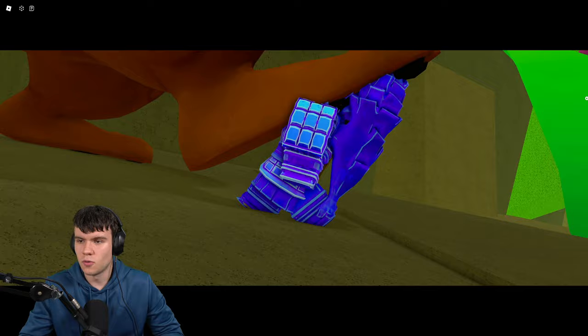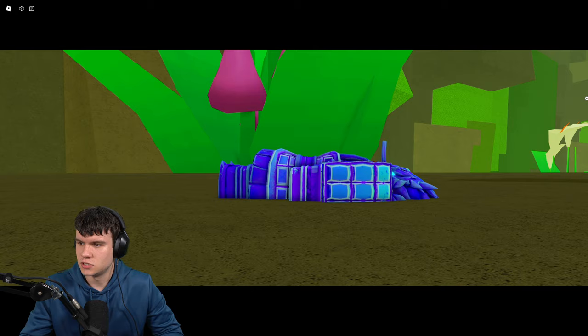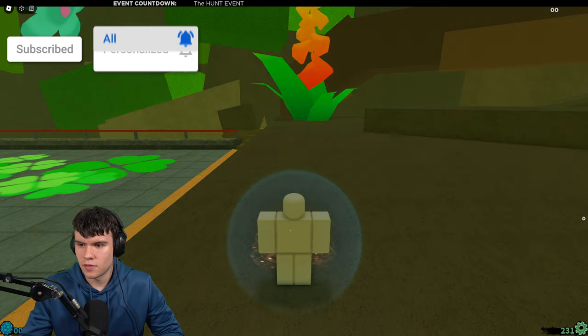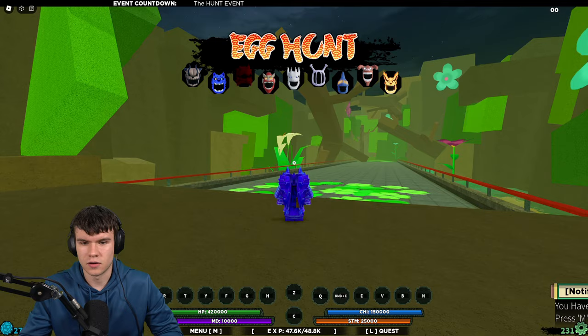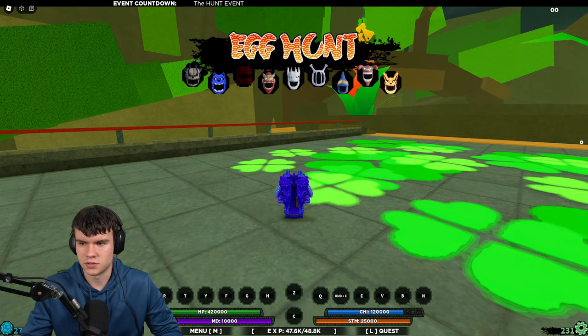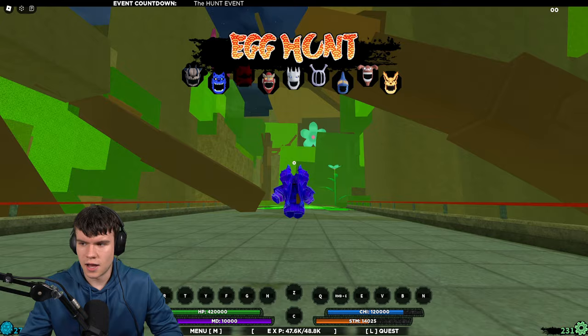So what we need to do over here is pretty much find — I think it's nine eggs in the map — and I'll be showing you guys all their locations today. In order to go and find these eggs, there are some possible spawn locations that you guys can go ahead and find for this egg hunt. But they're not all kind of guaranteed. As you can see at the top, that's the eggs we need to go and find. These eggs can be scattered in a lot of places.